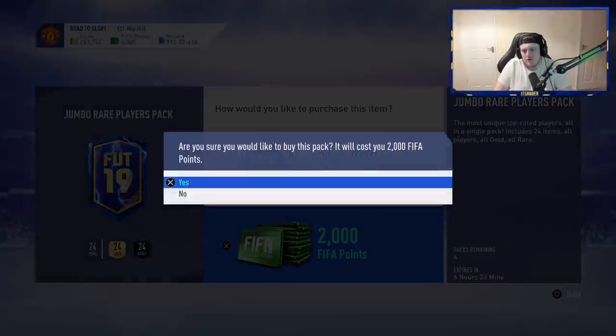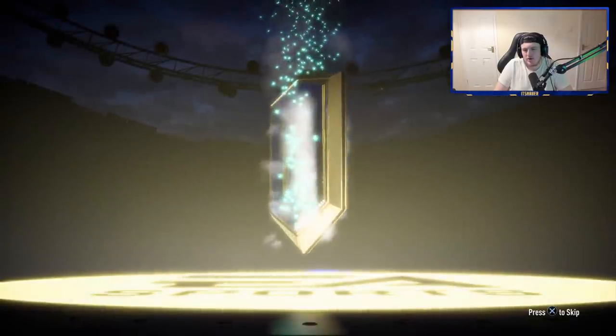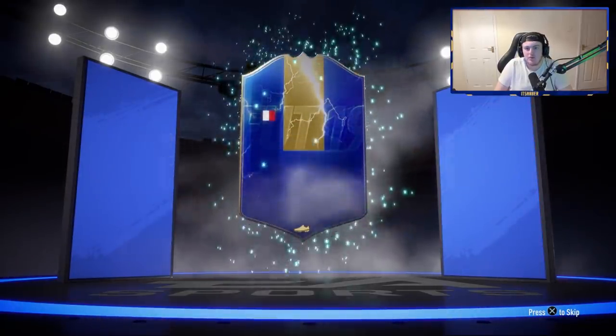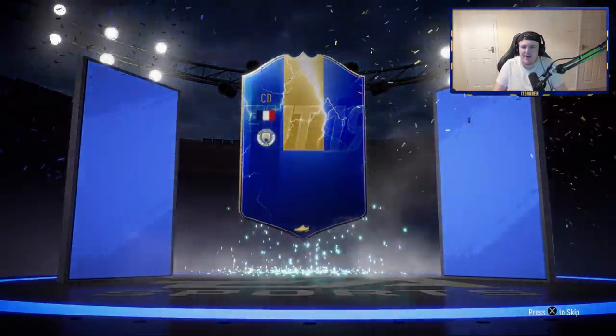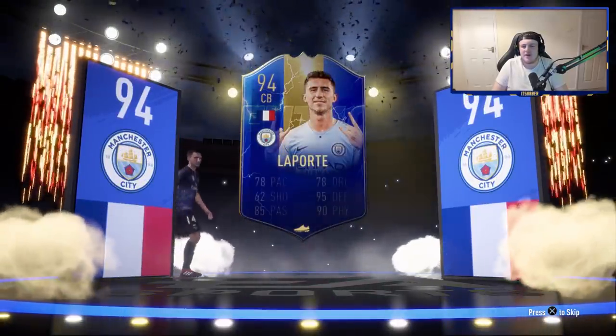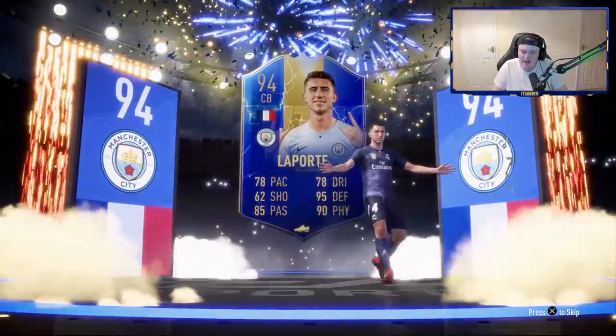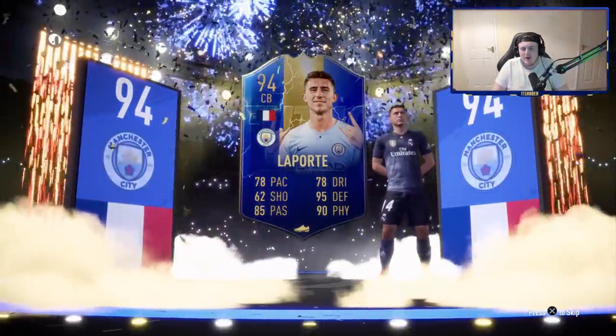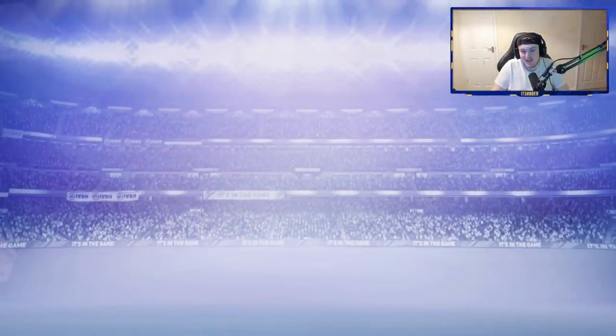I'm opening. I've got 4k FIFA points left. I'm knackered. Got a walkout — go on, be blue. It's blue! Amdala — French centre-back, Laporte. Let's go, finally! It's taken me this long to get a BPL blue but it's Laporte, finally. It's not a Saudi league one. About time — that feels really good. I think it's about 300k. Manuel da Costa and Informed Gaia in the same pack as Laporte — that is incredible.